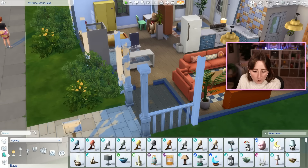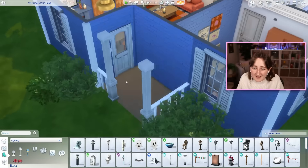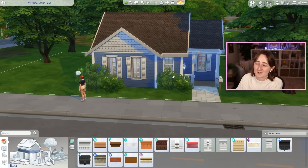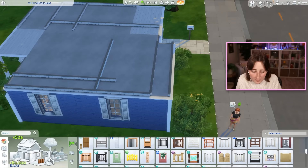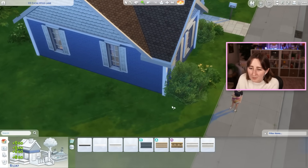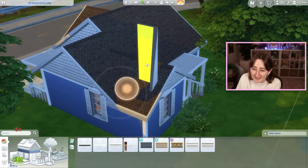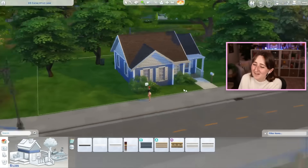We don't even have porch lights yet. These are kind of expensive at 90 simoleons, but I think it'd be nice to have one. Can I afford to have my stairs back? We'll figure it out. I did pay for some extra trim in places where it doesn't need to be. I wonder if I should cheat for some money. This is gonna save a very small amount — four simoleons each, eight total. That wasn't worth it, but hey, every little bit counts.